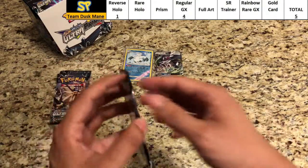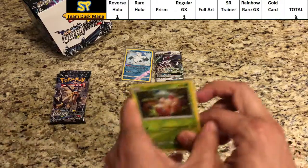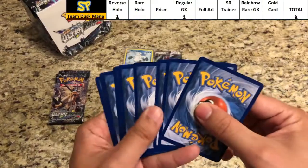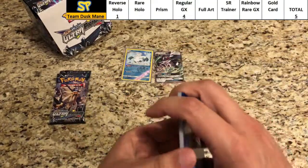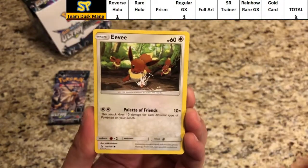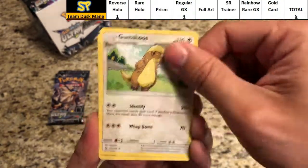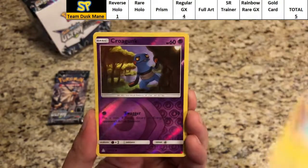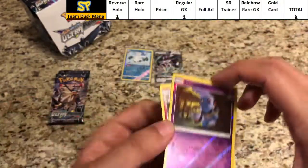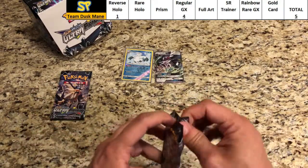Duskmane Necrozma is now up to five points on the board. Pack seven — green code there for you. Lickitung, Weavile, Eevee, Salandit, Metal Energy, Spiritomb, Gumshoos, Luxio. The reverse is Croagunk, which means the rare is a regular rare Shiinotic. Still on the board with five points — one GX, one rare reverse hollow.